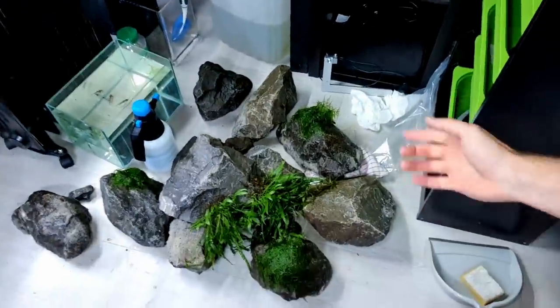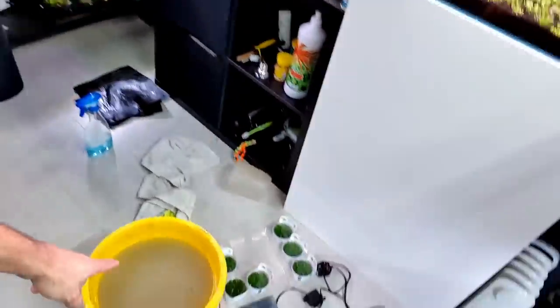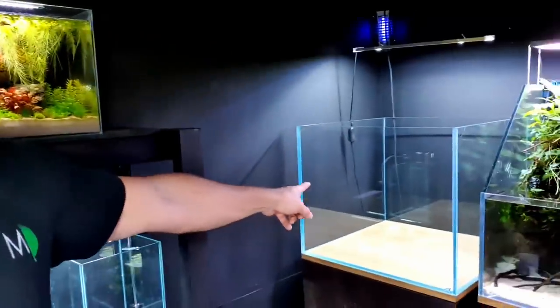Right, well that went much smoother than expected but it's chaos in here at the moment. Down here we've got the rocks, trying to keep them moist. We've got the plants up here, the paper towel on the floor, some more plants in buckets, all of the substrate and sand, plants down there — stuff everywhere. But that's all right, it all went smoothly. Let's get it in the tank.